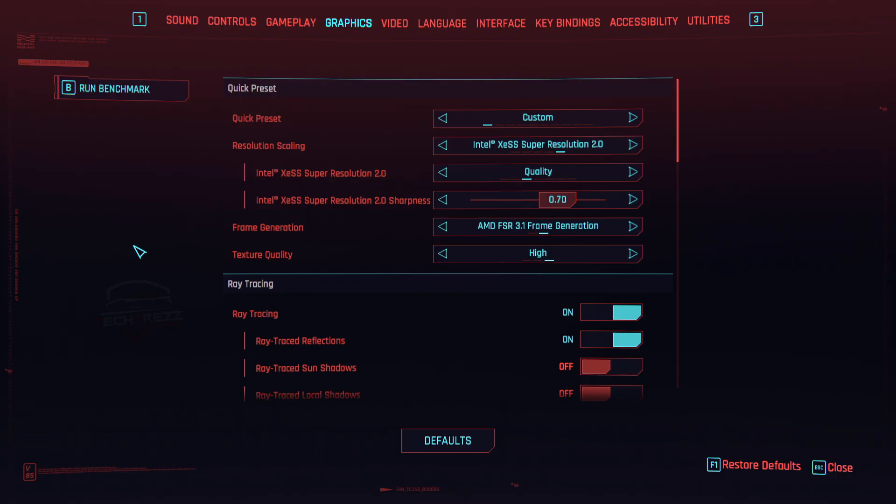These two technologies — Intel XeSS and AMD FSR 3.1 frame generation — are GPU-bound. So if your bottleneck is the CPU, they may not be able to increase the frame rate as much. But of course the CPU and GPU do work together to produce both the frame rate and image resolution scaling. These are the settings I recommend to get the maximum out of a mid-end gaming rig like mine, using a Ryzen 3700X and a 2060 Super — or even a 2060.